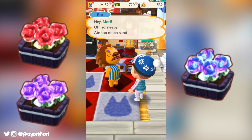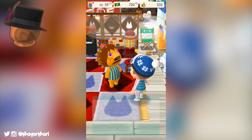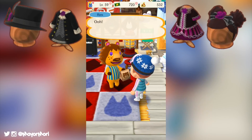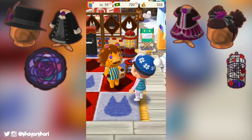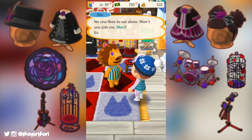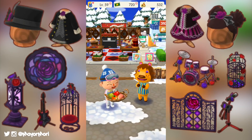Not only will we be able to trade the all-new gothic roses for potted versions of them, but we will be able to exchange our gothic bats for awesome-looking gothic furniture, including a gothic silk top hat, gothic lolita buns, gothic coat, lolita dress, and a rose rug, as well as a gothic rose cage, rose cage chair, rose drums, guitar and mic, with some other furniture pieces including gothic rose lamp and rose fence.